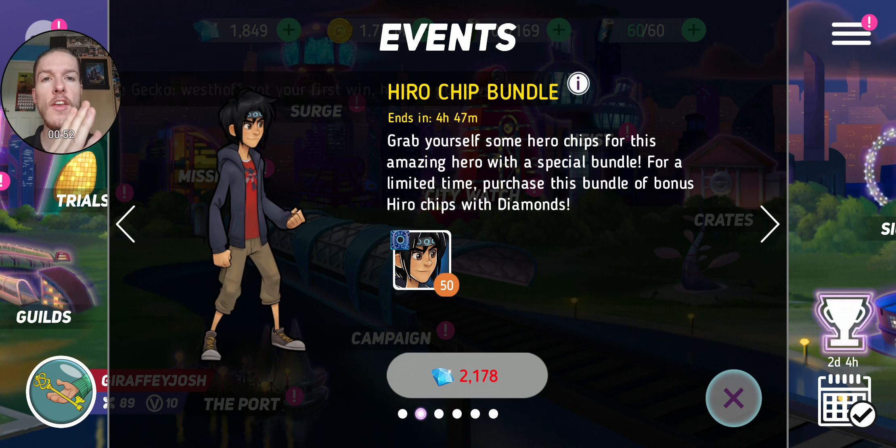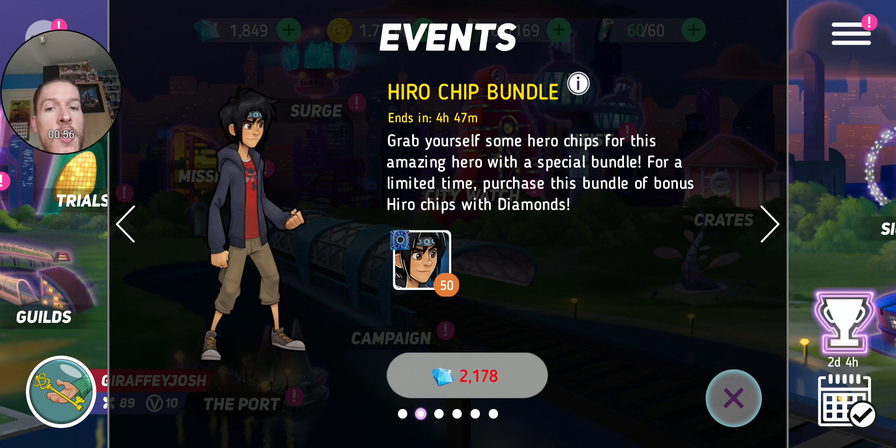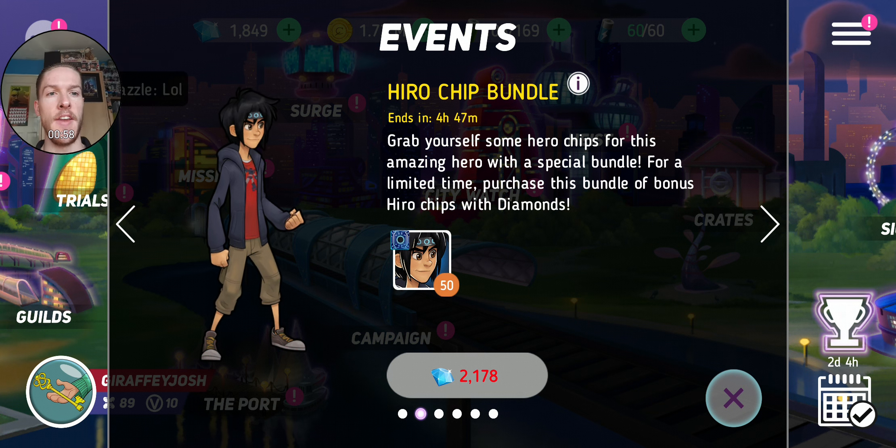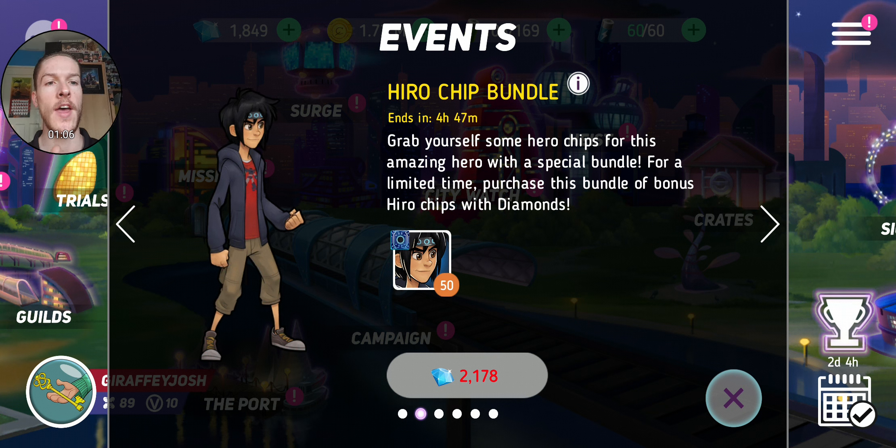These deals are so much better and nicer — you're guaranteed to get 50 chips. If you open a diamond crate and actually got them, you'd probably only get like 12 or 7. So straight away these deals are so much better than the other options because you know what you're getting.